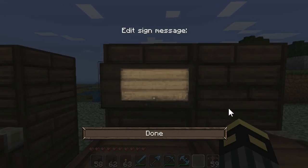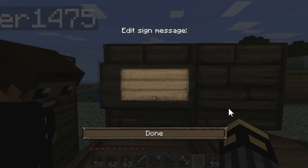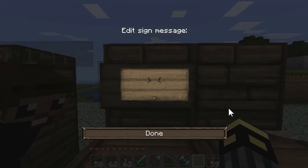The second line is the quantity you want to sell for the price you're going to charge every time. I'm going to put one.